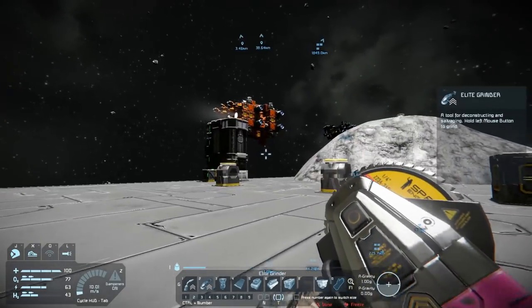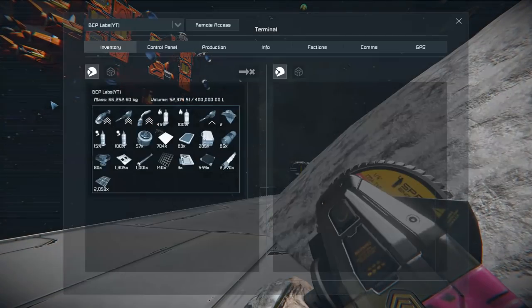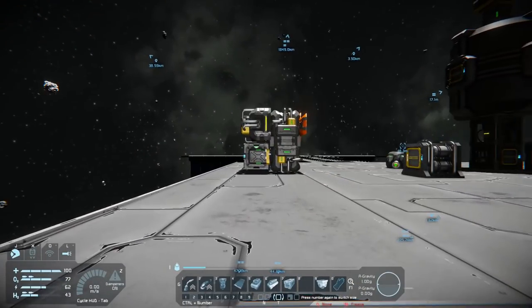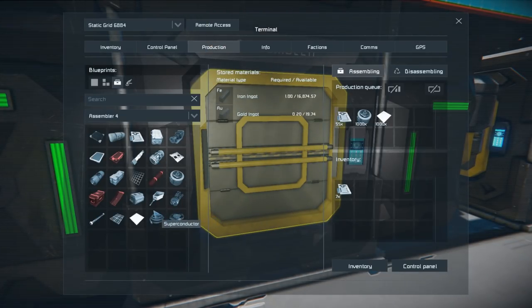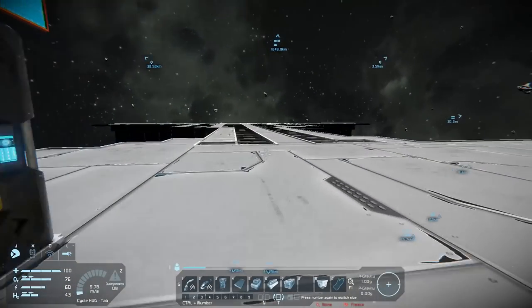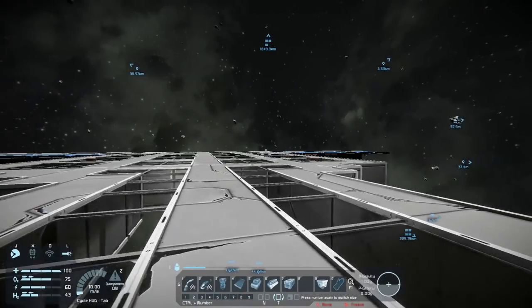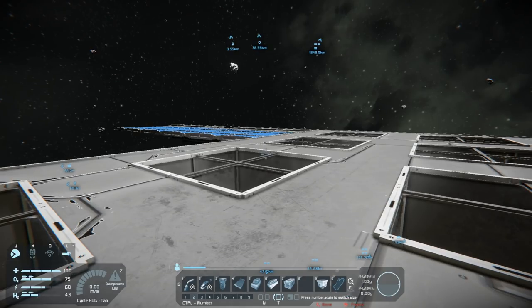I need to get some power cells going. Let me see what I have. I'll queue up a thousand power cells and drag those to the front of the queue. Then I'm going to go add some solar panels out here — six or eight would be great.